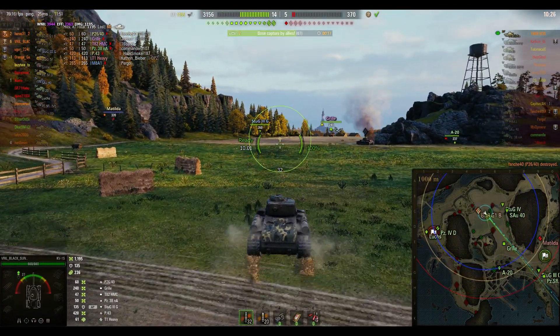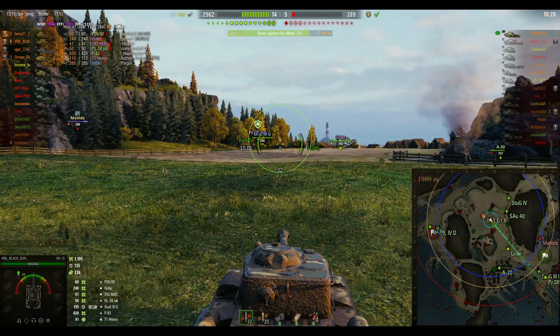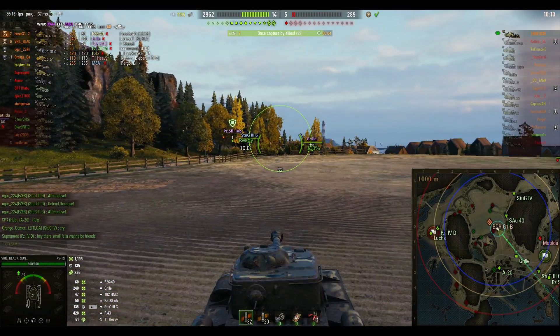Where's the enemy? The Matilda has rumbled all the way around down the 90-line and is now approaching our cap. That thing is so slow — what was he thinking? Unfortunately it looks like we've got two noobs sitting on the cap, so they'll have to cap this out before we can get any more damage.